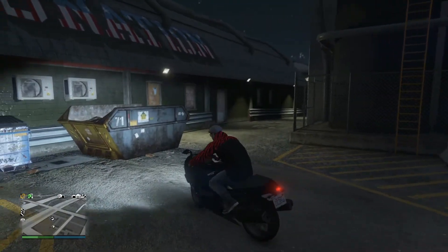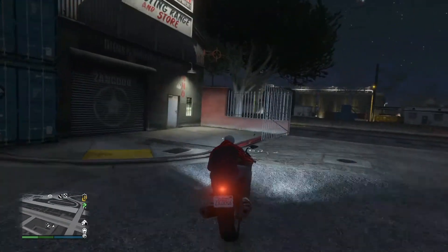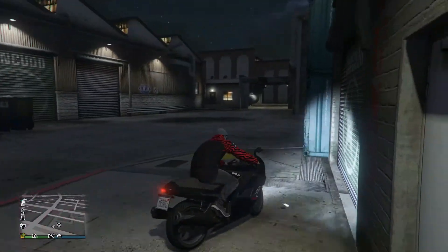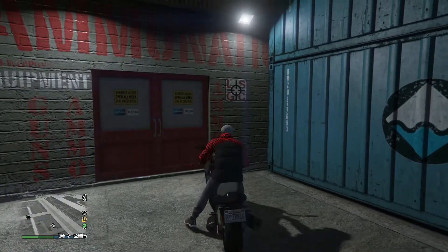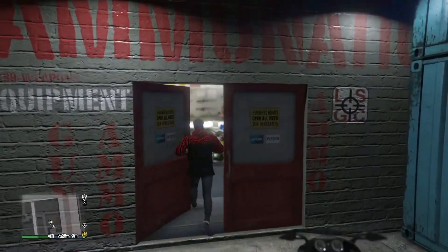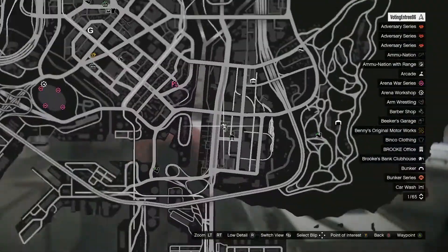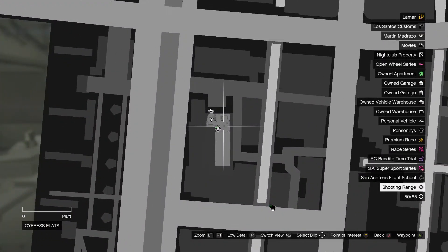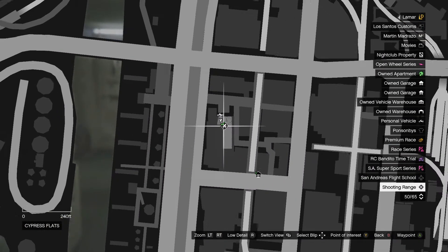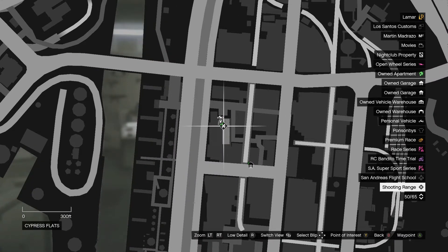I'm entering through the back and you can see the ammunition sign right on the roof. If I take a left here I'll end up by the door — all ammunition shops have a red door, so it's easy to tell. If I pull up my map, I'm at this ammunition station right here with the shooting range. This is the only other ammunition shop with a shooting range.